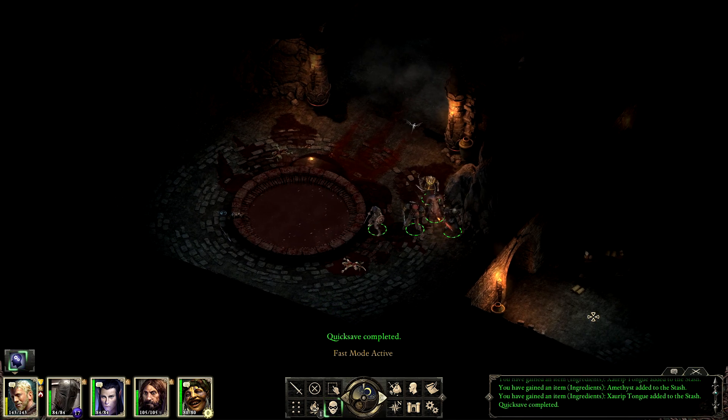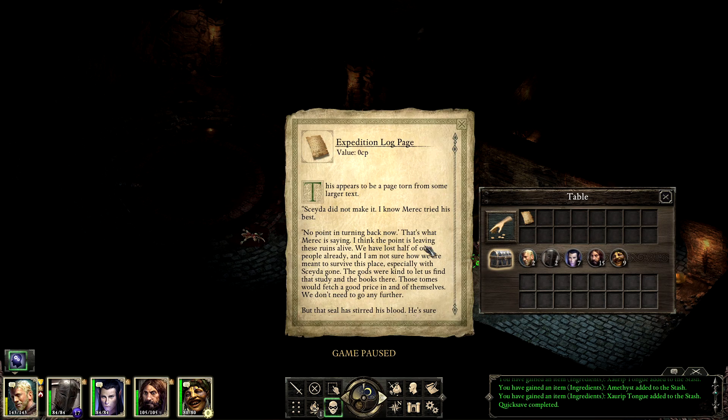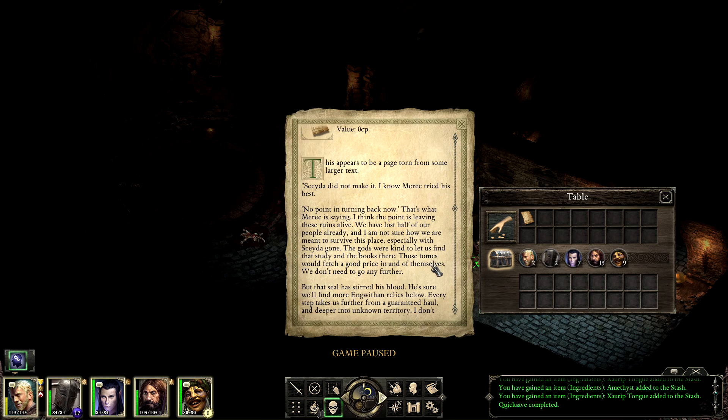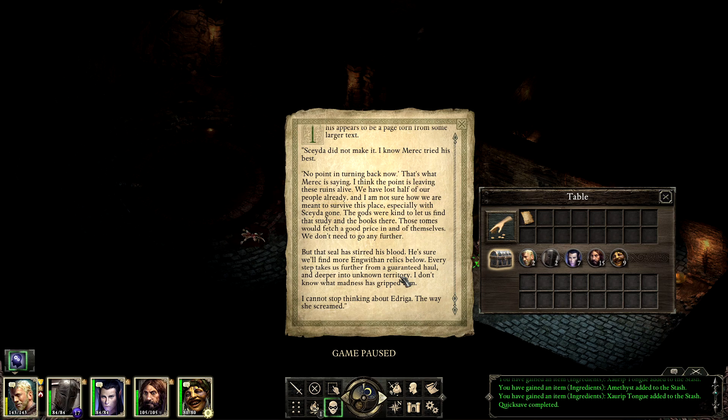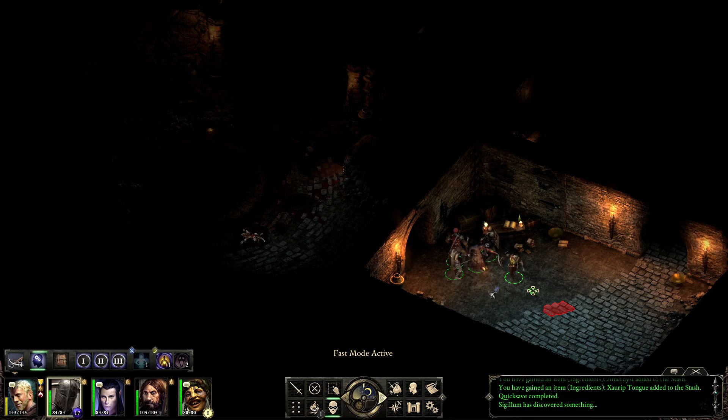You know, I mentioned there is a dragon - it should be. The corpse draped over the edge of the pool is contoured in the throes of final agony, rotting skeletal hands still clutched over his throat. Expedition log page - Stata did not make it. Merrick tried his best - no point in turning back now. We have lost half our people already and I'm not sure how we are meant to survive this place, especially with Seida gone. Those tomes would fetch a good price. That seal has stirred his blood - every step takes us further from a guaranteed haul and deeper into unknown territory.